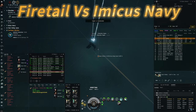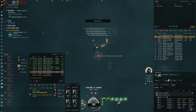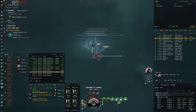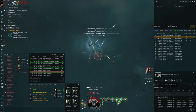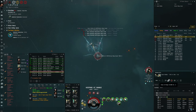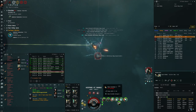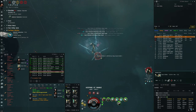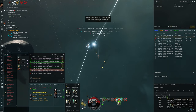In this fight I'm in my Scram Kiting Firetail up against an Imicus Navy Issue, which is pretty cool. I'm keeping at range around 8,500 with the Scram Kiter, but in hindsight the better option probably would have been to orbit at around 7,000 — it probably would have mitigated a bit more damage. I've got him into structure, it's a pretty close fight, but I'm also close to burning things out because I'm not paying close enough attention. I nearly lost my Scram and afterburner — got a little lucky there. Good fight.